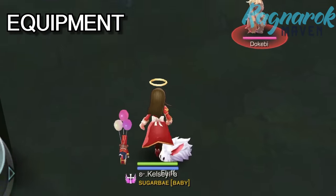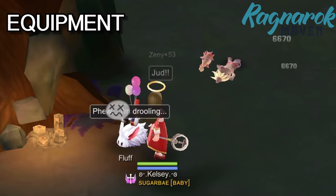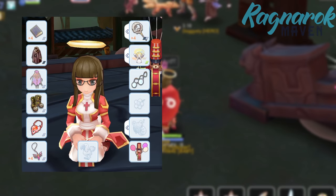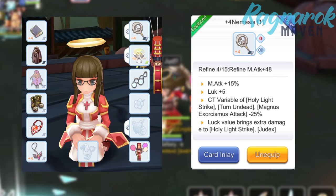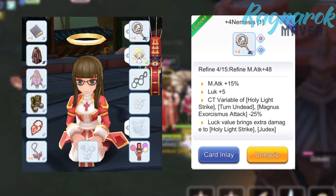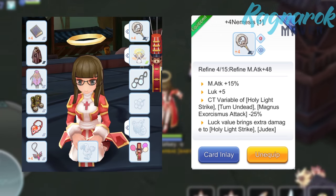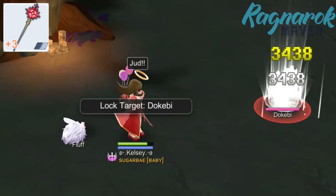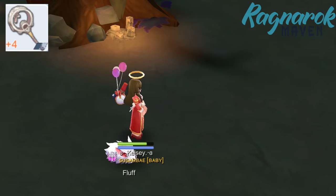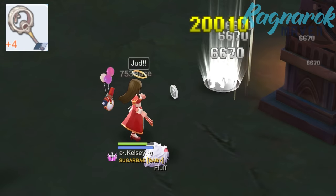Next, let's tackle the equipment. I currently don't have the best equipment yet, but I'll cover a few important ones for Judex. Earlier I mentioned that we take Luck as an attribute because our weapon converts Luck into additional damage. That weapon is the Nemesis Staff, which is essential for the full support Judex build. Aside from converting Luck into Judex damage, the Nemesis Staff also has plus 174 Magic Attack, plus 15% Magic Attack, and plus 5 Luck. To demonstrate: using the Crosses Staff gives 10,000 damage to the Dokkabi, requiring 4 hits to finish it. However, switching to the Nemesis under the same buffs doubles our damage to 20,000, killing the Dokkabi in just 2 hits.